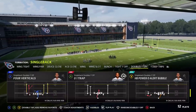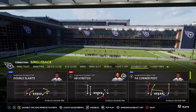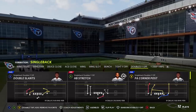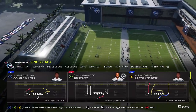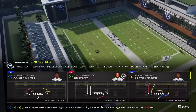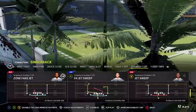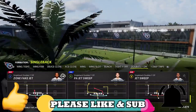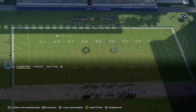The halfback stretch and the 01 trap especially are very good run plays, but today I'm focusing on just one pass play that can home-run every single defense in the game, and that's the PA corner post. One of my Patreon members — at a certain tier they get to choose a video topic — chose a scheme out of the Titans, so that's exactly what I'm doing here. I'm going to complete this scheme today, but I'll still have more plays.